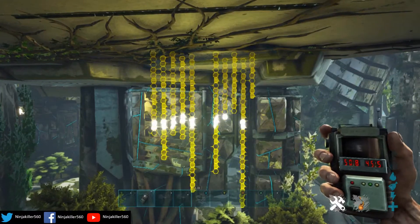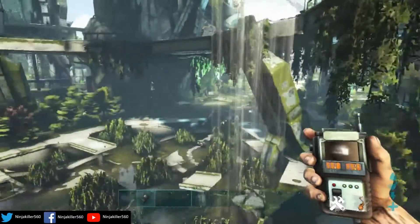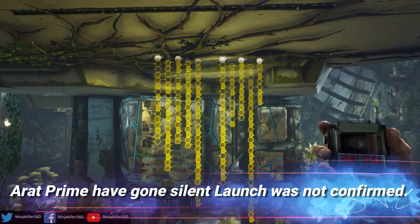Now moving on to banner nine, which is located here in Sanctuary Park — I'll give you a quick look at where we are. This one translates to: 'A Rat Prime has gone silent. Launch was not confirmed.'